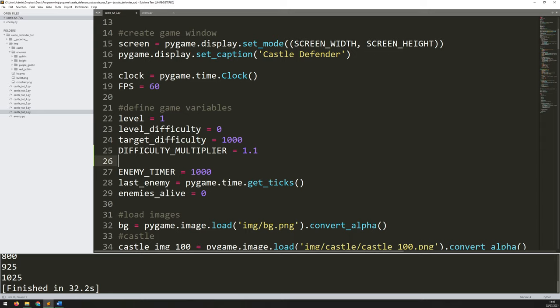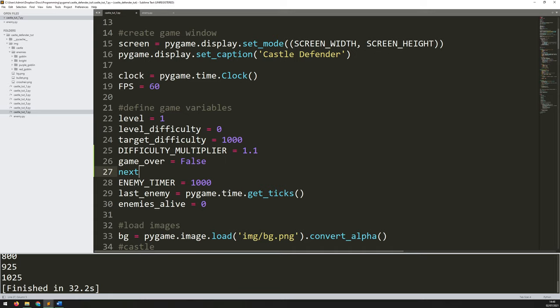The next couple of variables I need are `game_over` — I'm not going to use this right away but I will need it later on — so I'll set it to false. Next is `next_level`, I'll set this to false as well. This is almost like a trigger to say okay, level is complete, move on to the next one. And then I've got `enemies_alive` from before, so I'm going to use this one as well.